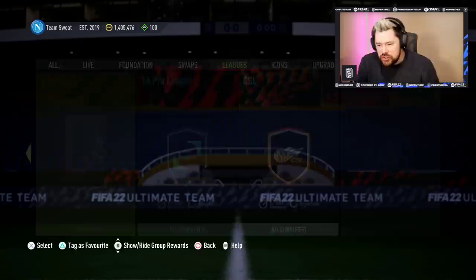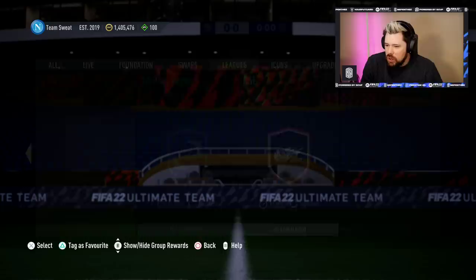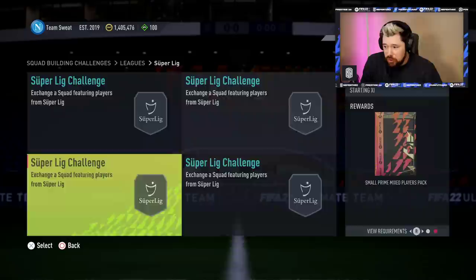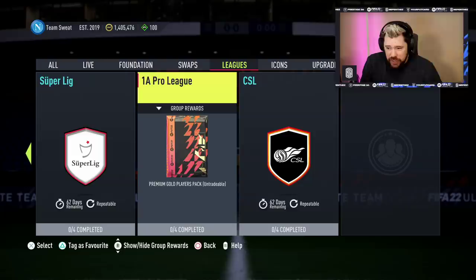The Super League gives a rare electrum players pack. Players from one club, maximum one — 11 different clubs maximum. Silver on that one. One club squad, small prime electrum, small silver players, just a Super League team and a Super League premium mix, small prime mix — and that gives you a rare electrum at the end. Very nice.